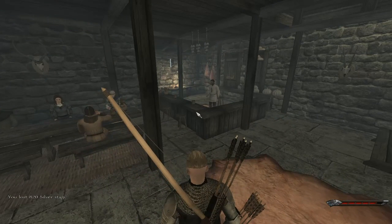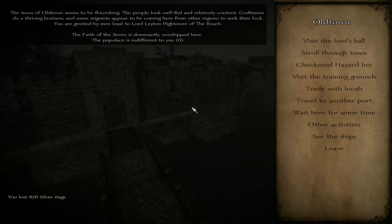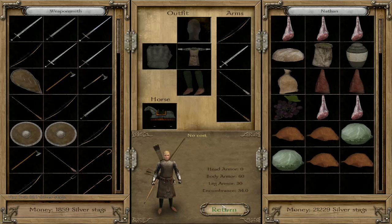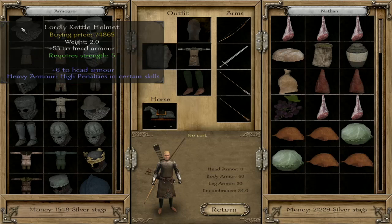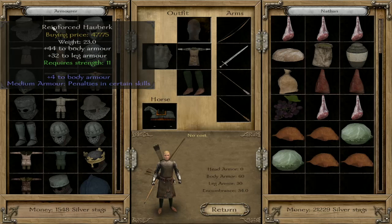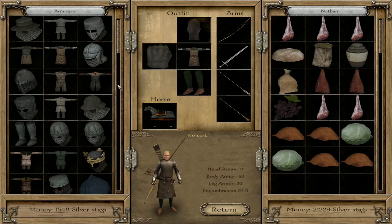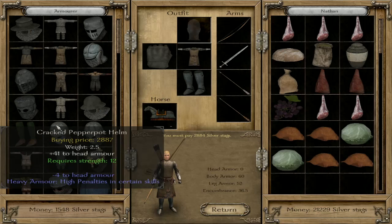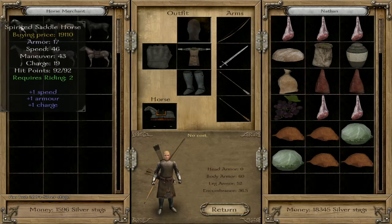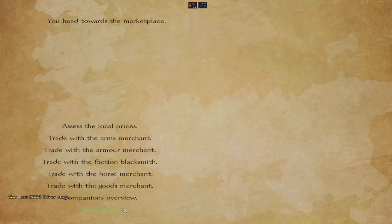Let's check the merchants and see if they've got anything special. Arms — not really. Armour — okay, 5118. Okay, pretty good. Alright, let's get into a fight and see how that is. I might also keep these little gameplays to under half an hour.